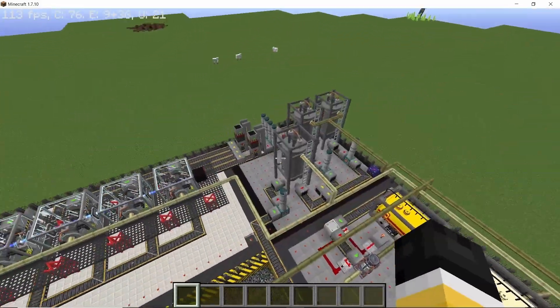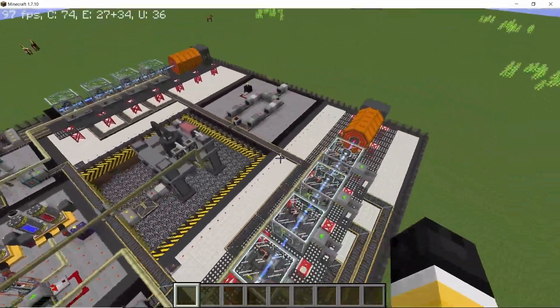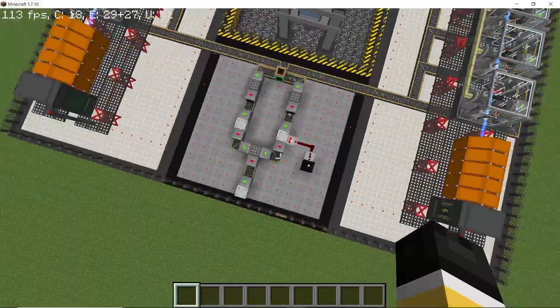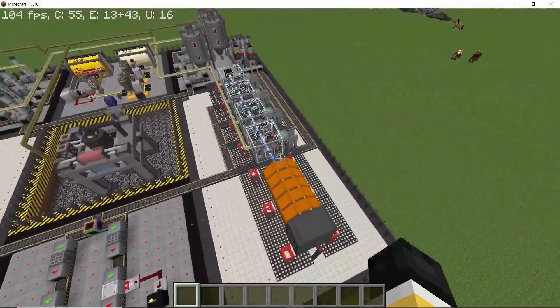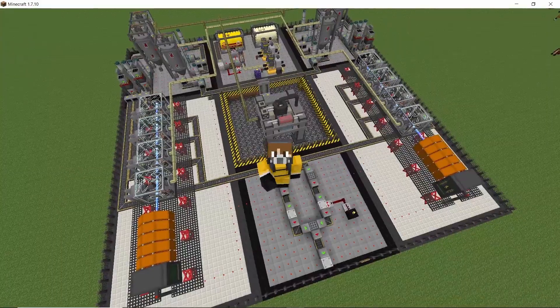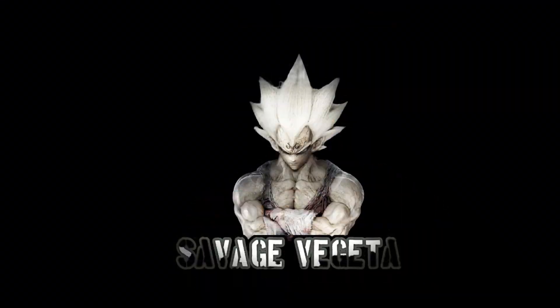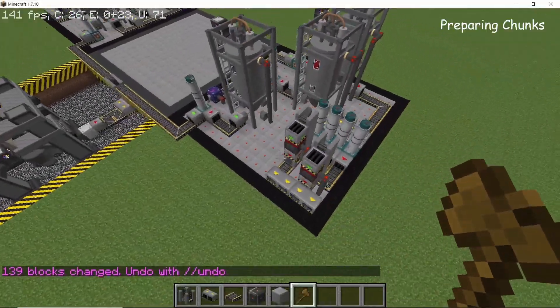Hey guys, welcome back to part 2 of the uranium enrichment factory. Last week we built the heart of the structure, which is the ore acidizers and refinery setup. Today we are gonna focus more on isotope separation using the silex and automatic crafting of the fuel with the separated isotopes. If you haven't checked out last week's video, I highly recommend you do. Without any further ado, let's get straight into it.